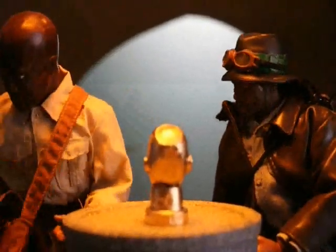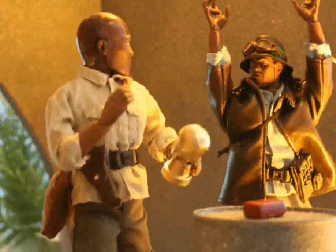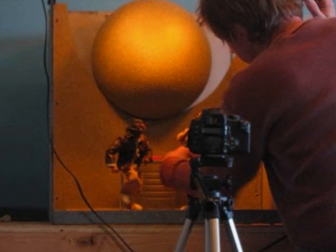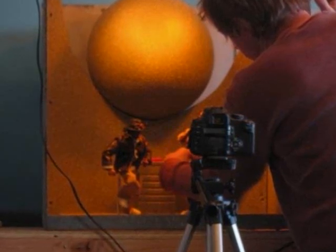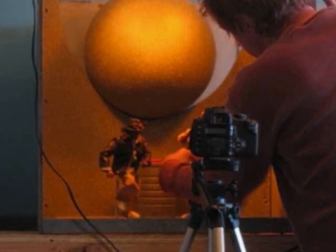The boulder is actually one of those big play balls that kids have — like a Mickey Mouse character ball or something. I sprayed it with primer paint and put that stone texture paint all over it. The thing kept wanting to roll away on the set, so I had to use some sticky texture stuff to keep it in place as it rolled when I shot that clip of them running out of the temple cave thing.